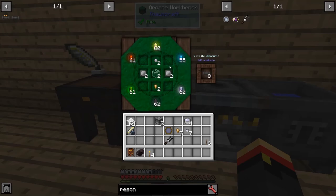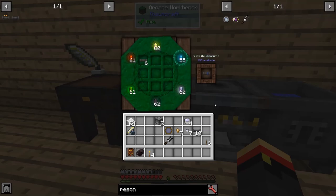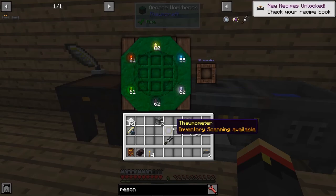So let's go ahead and do this now. You get eight tubes for a Quicksilver drop, an alchemical brass nugget, two iron plates, and a piece of glass. I also want to make some Essentia valves. To get Essentia valves, you put the tube in there with a lever. Essentia valves.